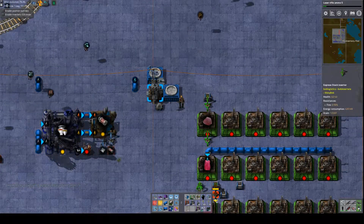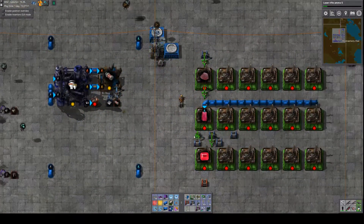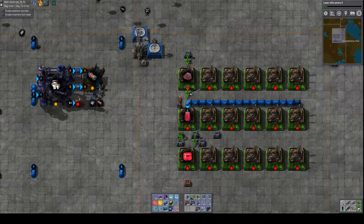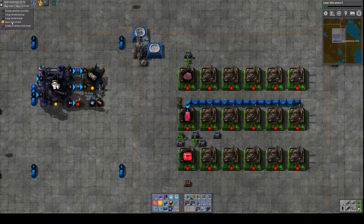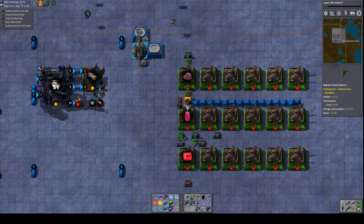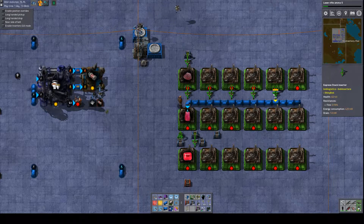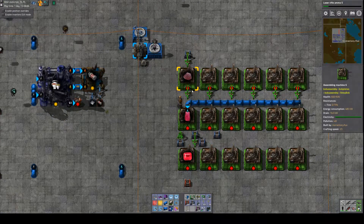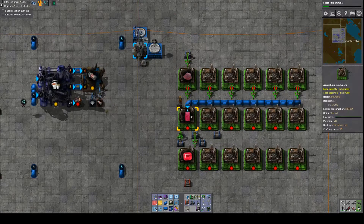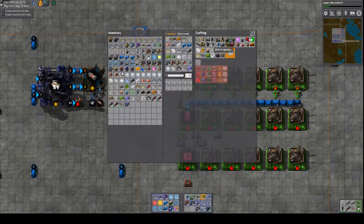I suppose I should stop using these fast inserters and just stick to the stack inserters. This one actually needs to be a long-handed drop — let's put that there. Since I have that up I'll put those all there. So this needs grinding wheels — what do grinding wheels need?